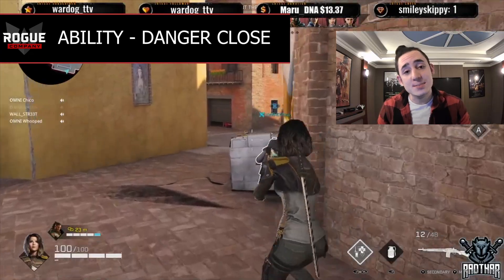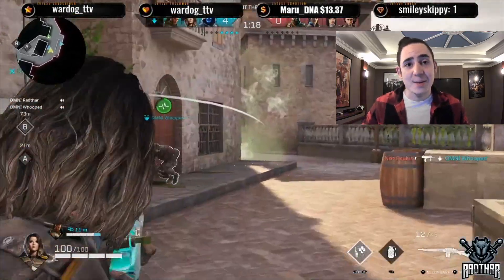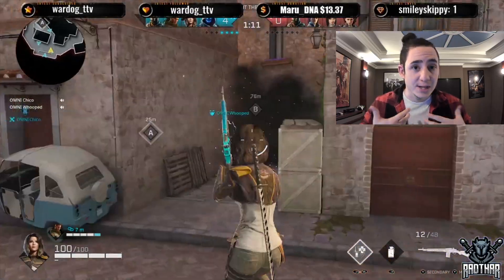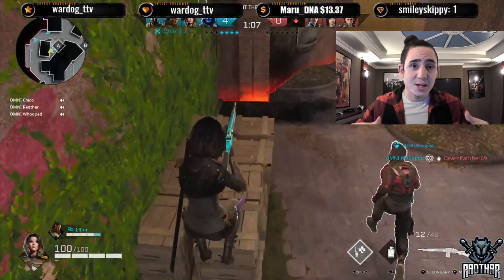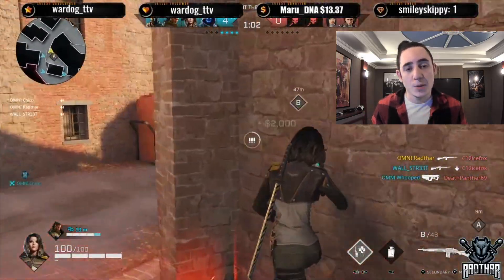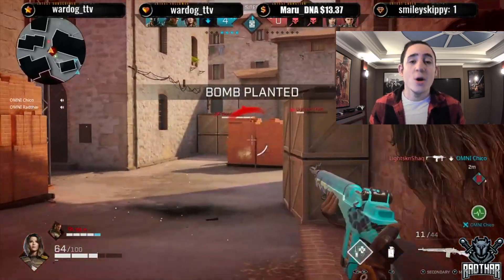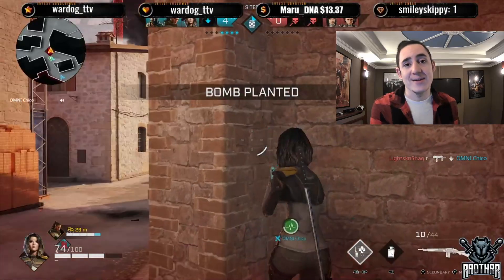Her ability is called Danger Close. When Dahlia is within 30 meters of her linked teammate, she has the ability to revive them from range. There's no delay in the travel time like Saint's drone which has a two-second travel time. You simply use the ability and the teammate will start instantly reviving. It's a five-second natural cooldown for the revive, same as standard, but you can move and shoot while the revive is going off in the background.